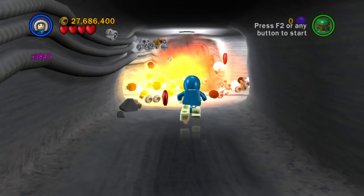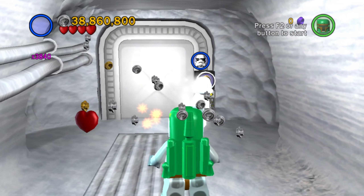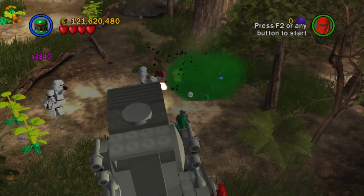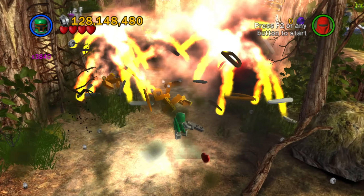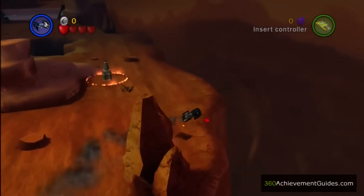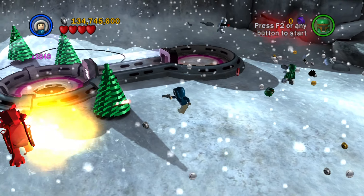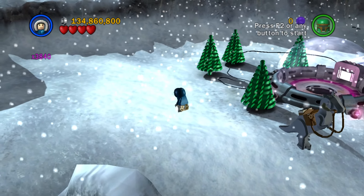At number 1 is Exploding Blaster Bolts — by far the greatest extra for usefulness and speedrunning. There are plenty of puzzles in the original trilogy levels that block you off with metal or reinforced walls, but with Exploding Blaster Bolts you can just shoot your way through all of them. Best of all, this extra is given as a freebie through Gunship Cavalry's story playthrough. Its multifunctional purpose makes it the best, and I'll be using it in my 10-hour speedrun challenge on May the 11th.